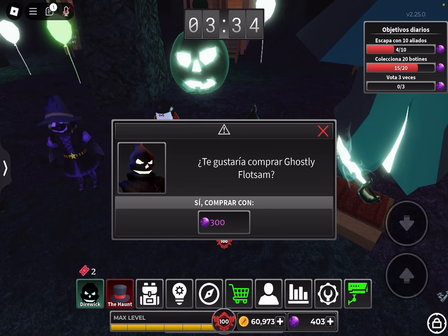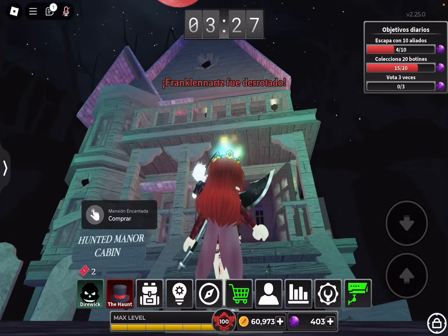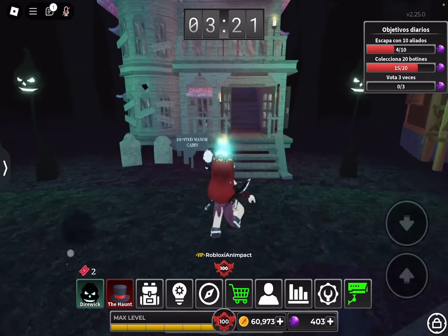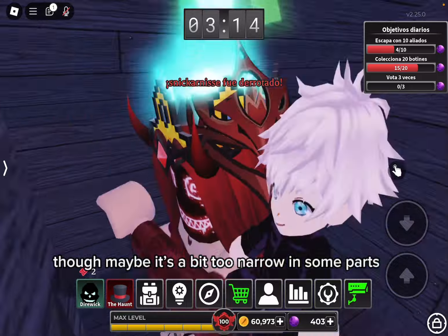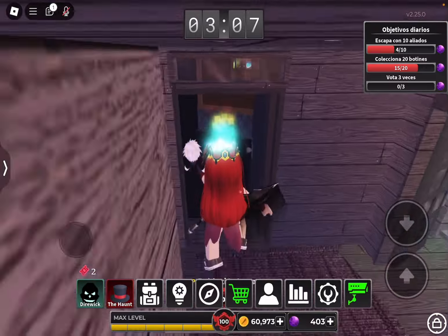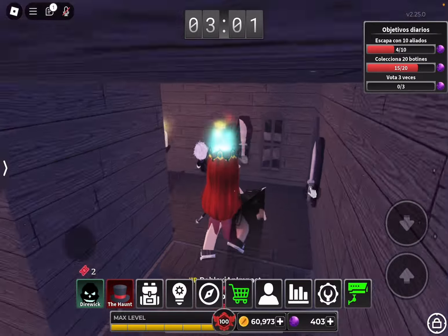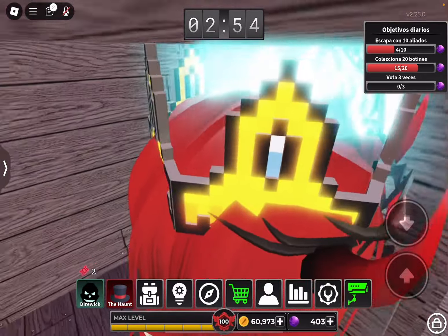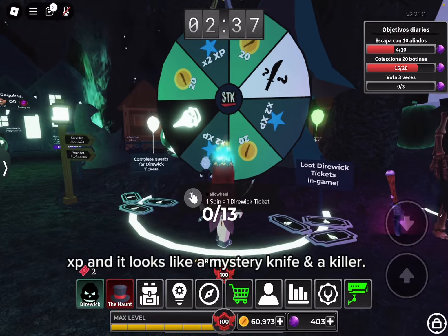Let's go and check the new cabin — it looks big and expensive. The interior has a lot of slots for knives, though maybe it's a bit too narrow in some parts. But it's really good. They also added another spin where you can get coins, XP, and it looks like a mystery knife.